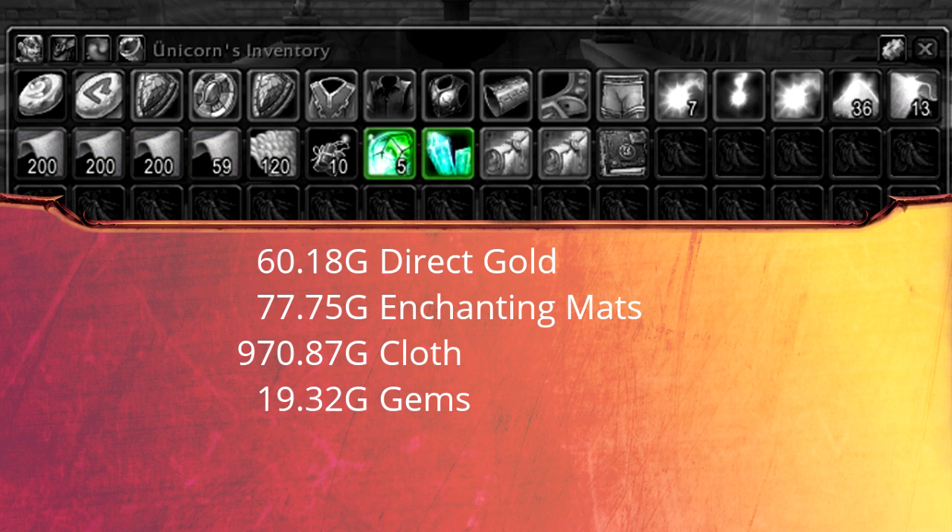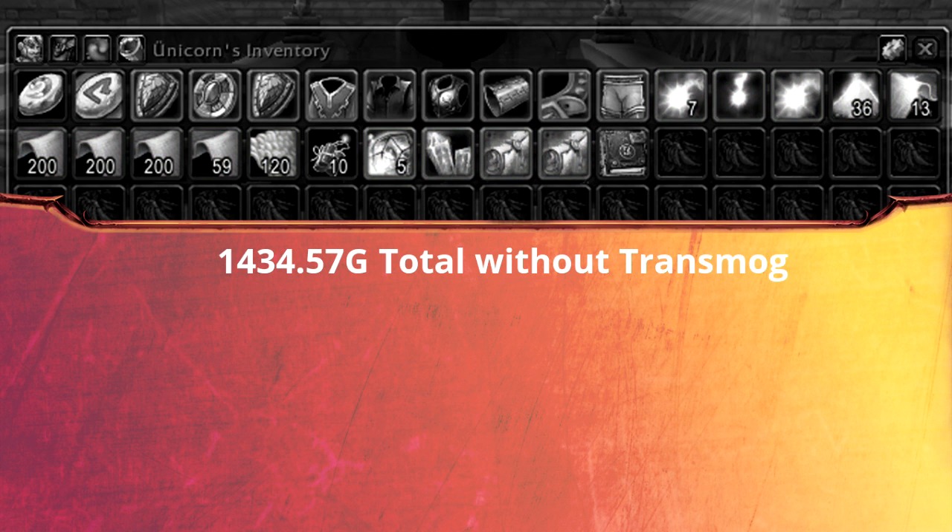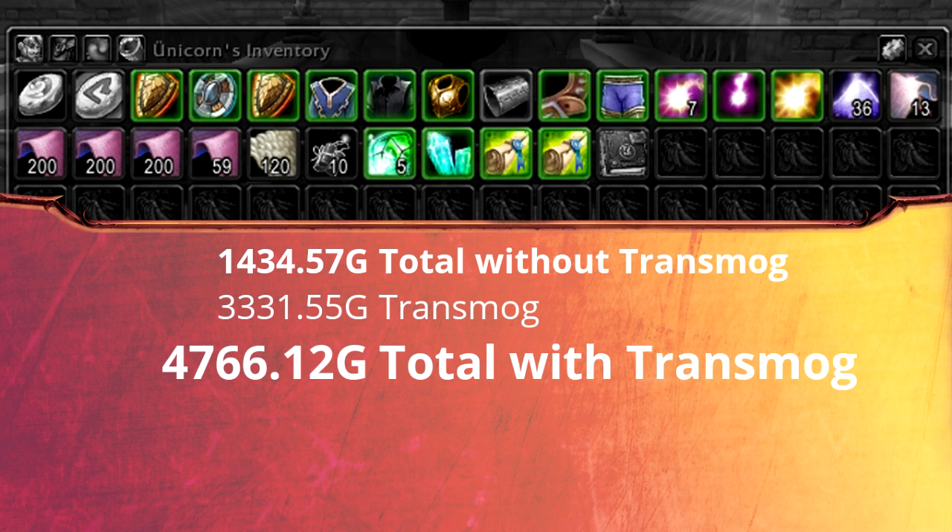18 gold for a few gems and 300 gold for 2 recipes, giving us a total of 1400 gold. The 8 transmog pieces I got increased the result by 3300 gold, bringing us to a total of nearly 4800 gold per hour.